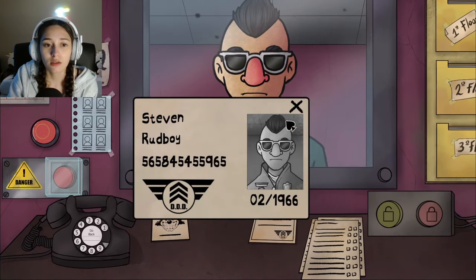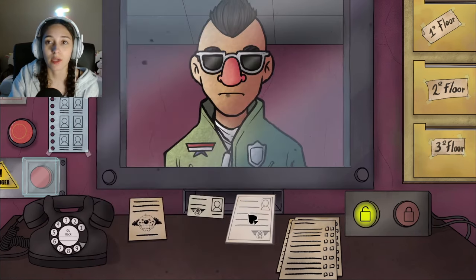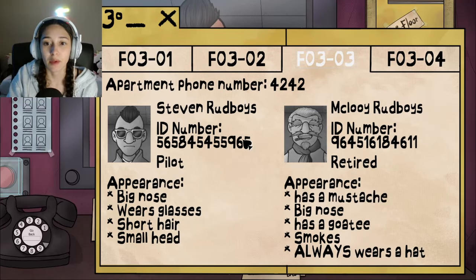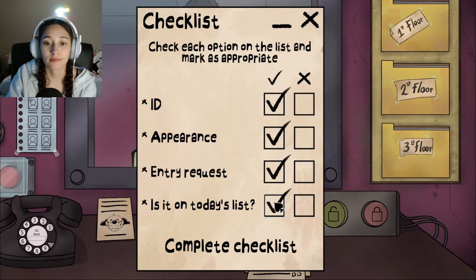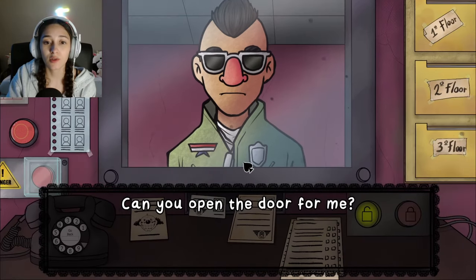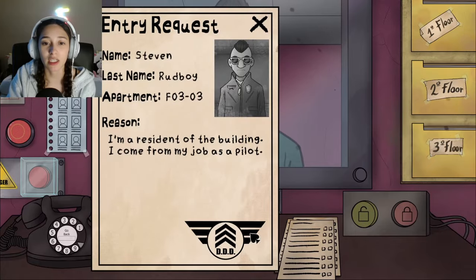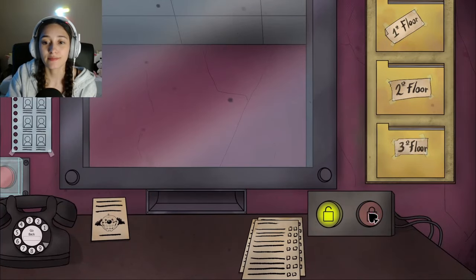Steven Redboy arrives — Natalie jokes 'Tom Cruise!' His ID is in date, he's a pilot from apartment 303. Description: big nose, wears glasses, short hair, small head, always wears a hat. He seems a bit suspicious with something he says, but Natalie calls apartment 4242 to check and lets him in.